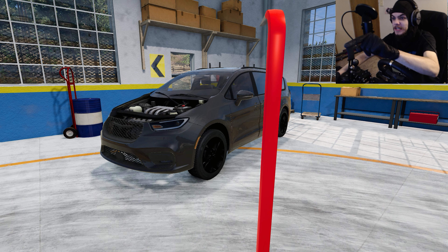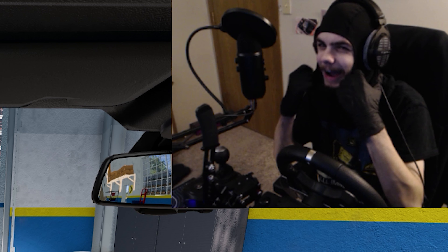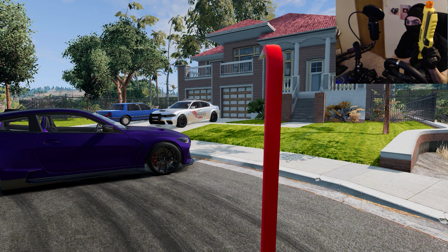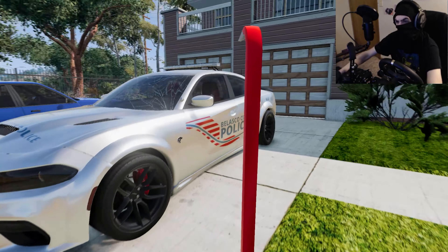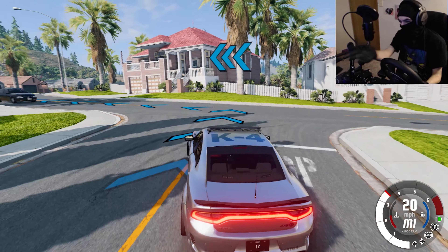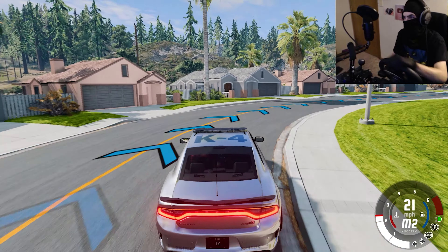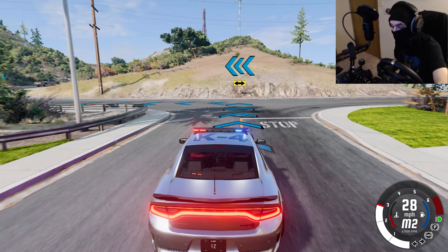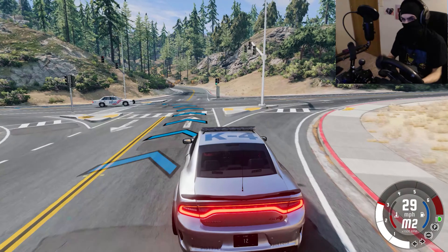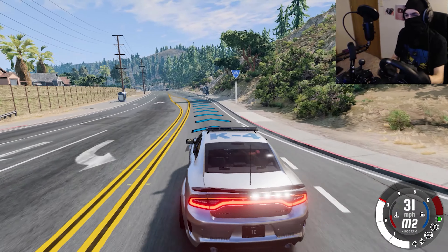I'm going to Hellcat swap this minivan, but in order to get the Hellcat engine for the swap, an op will be losing their Hellcat today. Outside my op's house — don't know why he'll be leaving a car like this parked outside when he knows he's beefing with me. I thought that NPC hit me, I was really about to crash out. There is no way any cop is going to pull me over, so I can literally just drive this back to the shop completely normal without any worries in the world.